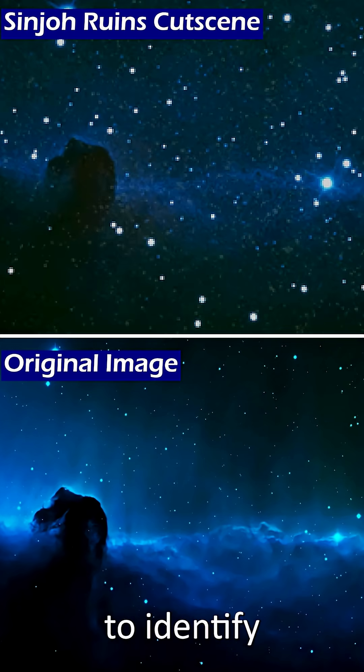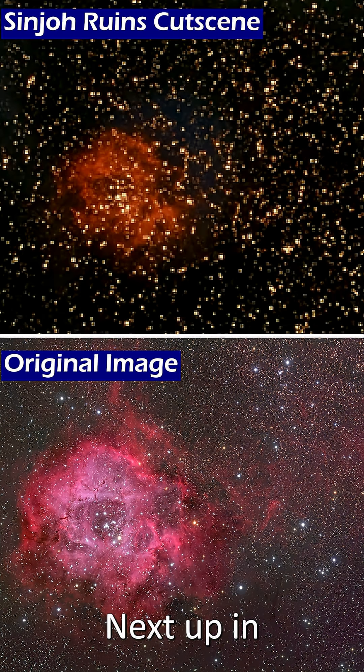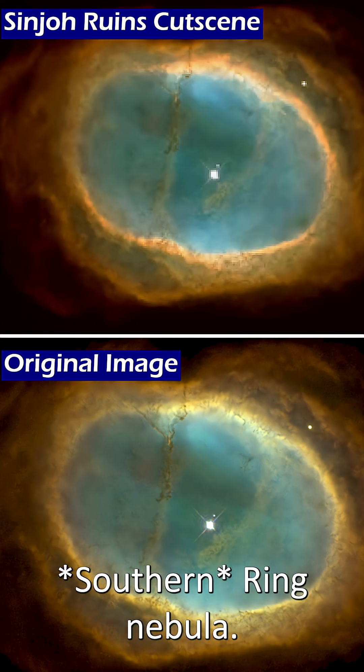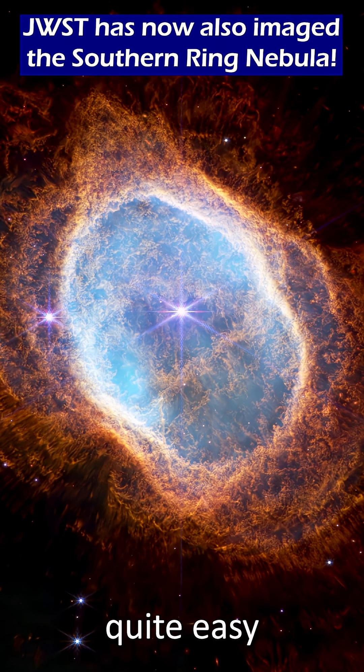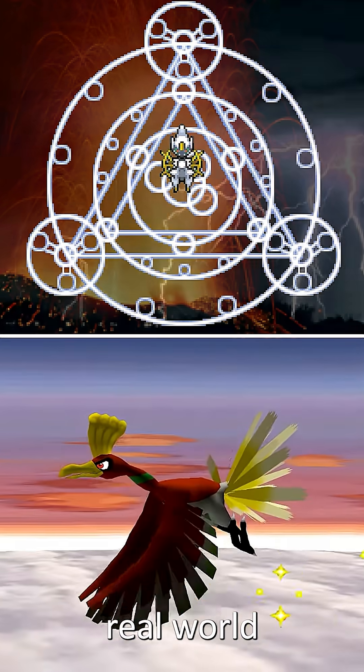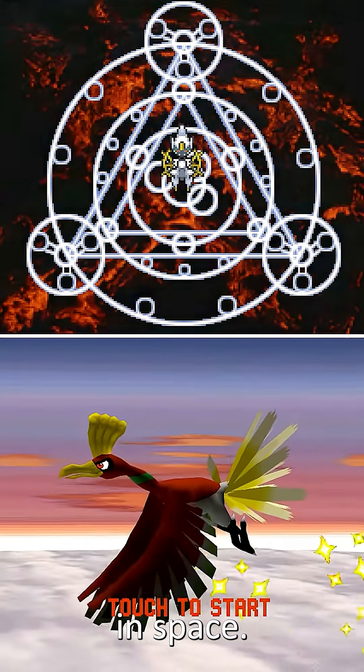First up is an easy object to identify: the Horsehead Nebula. It's hard to tell exactly which telescope took the image, but based on the colours, it's pretty similar to this version I found here. Next up in the cutscene is a pixely reproduction of the Rosette Nebula, followed quickly by this Hubble Space Telescope image of the Ring Nebula — another recognisable image that was quite easy to identify. Fourth is this image of the Orion Nebula, and then we have some images of other real world locations and objects that aren't in space.